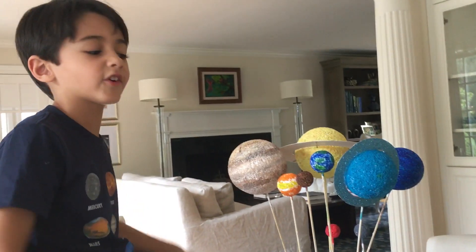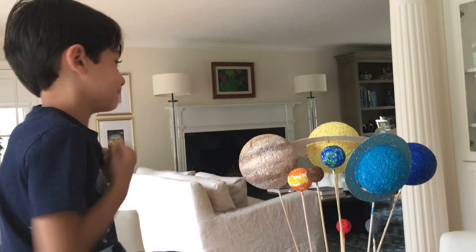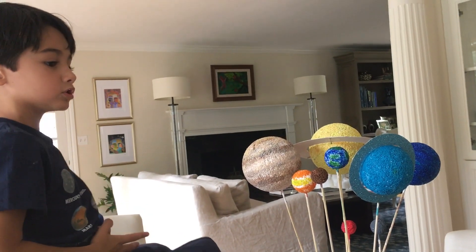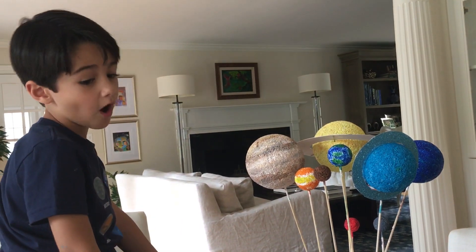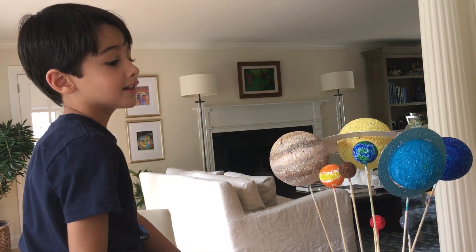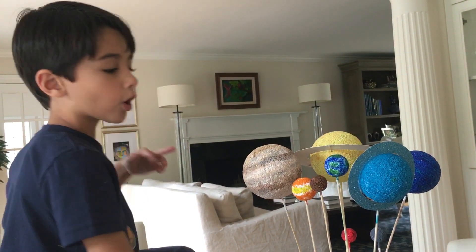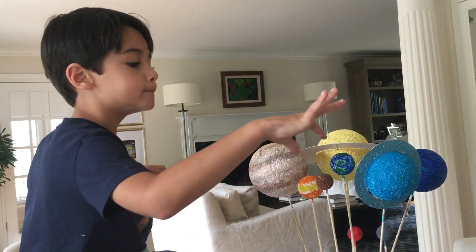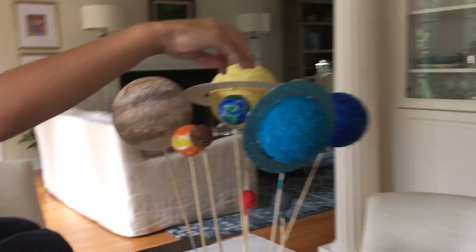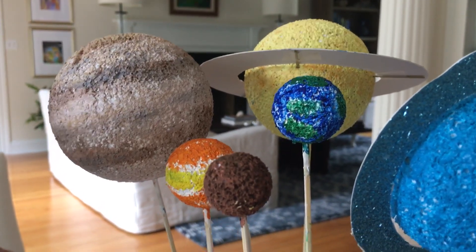Ok guys, where do you want to go next? Earth! Earth? Ok, 3, 2, 1, blast off! Here's Earth. It's a green and blue planet. You already know all about Earth because that's the planet we live on. The Earth is the only planet with living things. To make Earth, buy a medium ball like Venus and color it green and blue. The blue part is the water and the green part is the land.